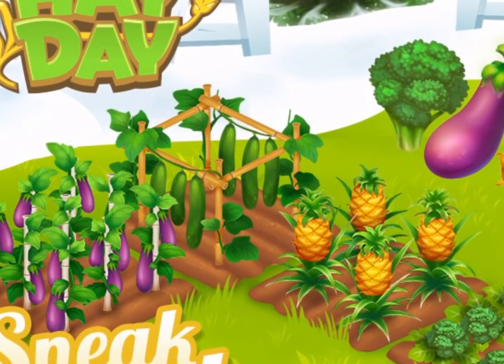The next one is the cucumber. The cucumber is unlocked at level 70 — quite a high level — and the cucumber takes 35 minutes to grow, so just a little bit longer than your current soybeans.